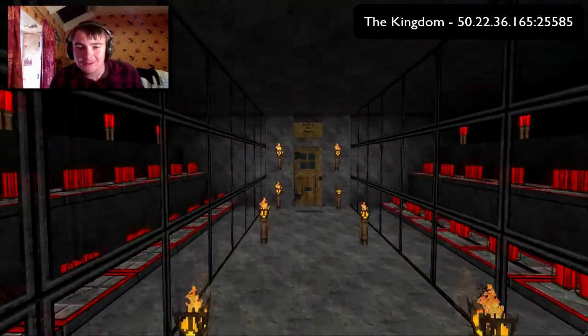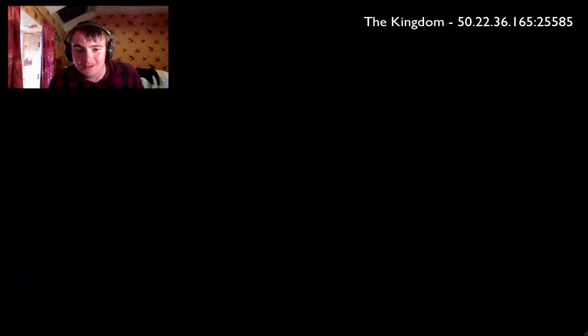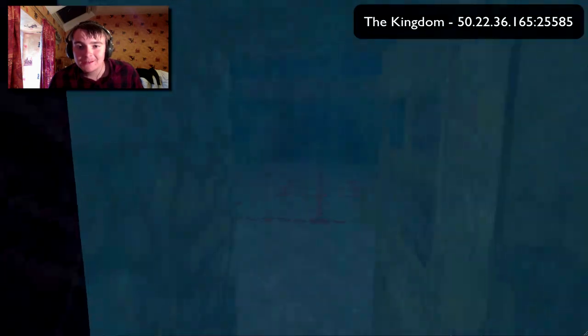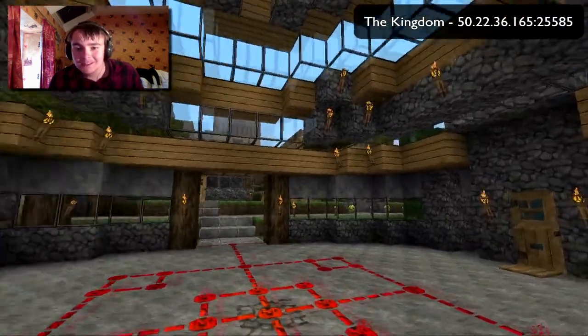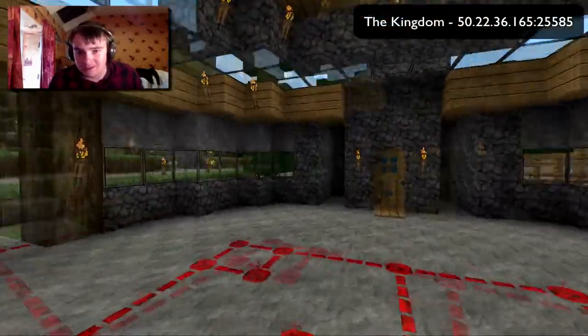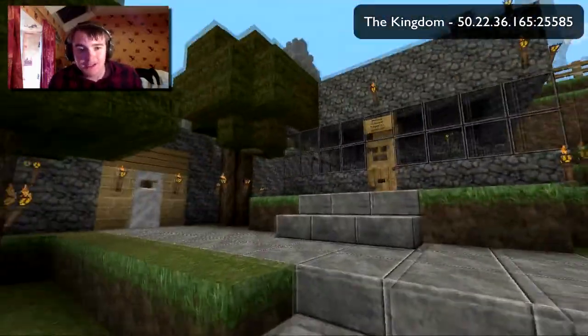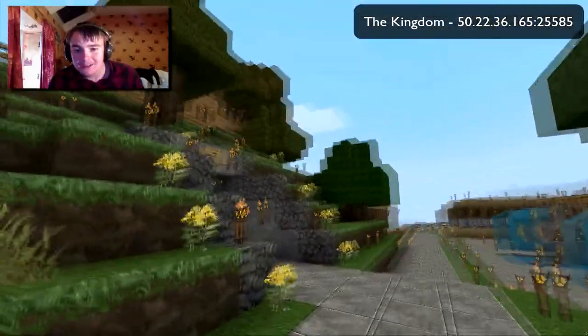To reach the kingdom itself, you enter through this door at the end, which is actually a portal — it's another plugin we have. That will teleport you to the portal chamber. We have a couple of other portals leading to other locations in the world, but I'll let you explore them by yourself. And here we are — the kingdom itself.